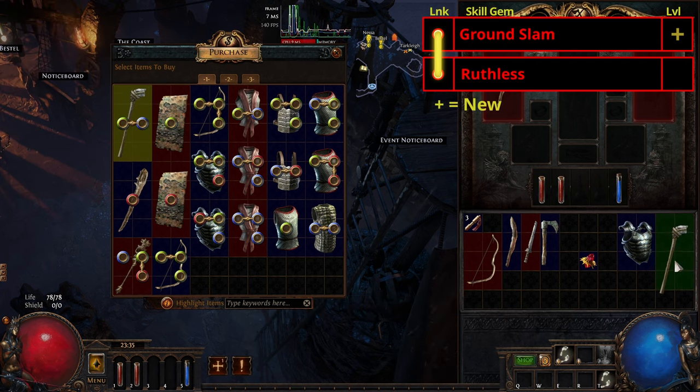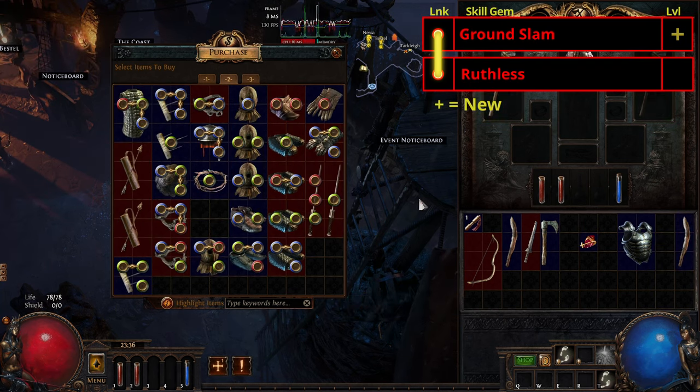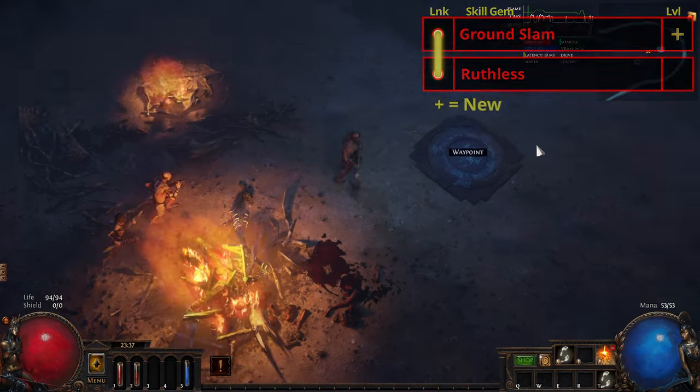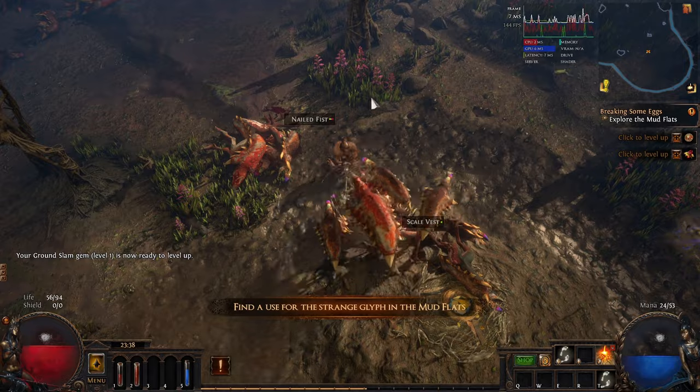After killing Hillock, we're going to grab Ground Slam from Tarkely. Whilst you're talking to Tarkely, don't forget to pick up a Red Red Red or Red Red Green linked item, along with Runner's Boots. Once you've got all that, head straight out onto the coast, run left to right grabbing the waypoint as we enter the mudflats. Loot the three Rogue's Nests, killing the rogues as you go so they don't overpower you.